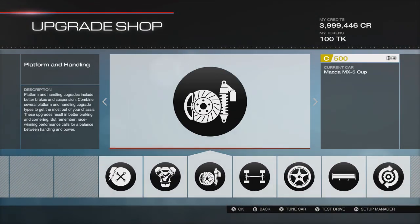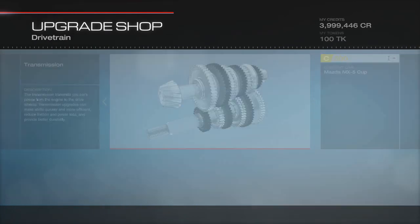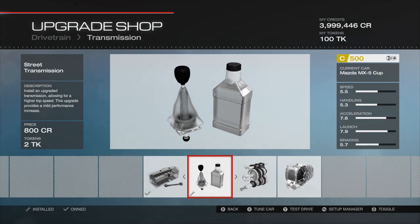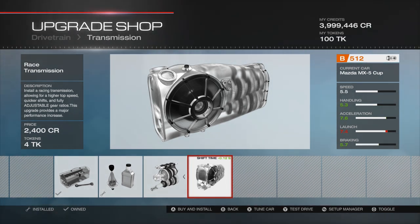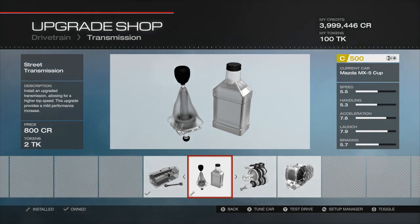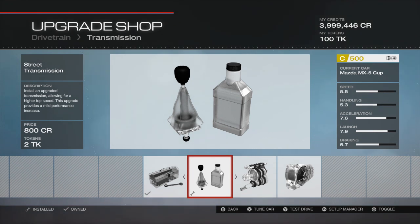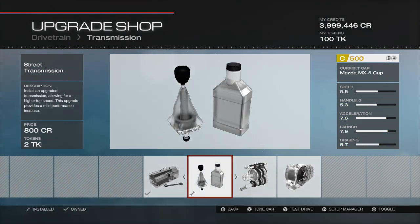Platform and handling wise we've pretty much got everything on there — race boost that handling stat up a little bit. Drivetrain on this one: interestingly I haven't gone with a race transmission, I've gone with a street transmission. If you add the race transmission you have to spend another 12 PI, which in C class is quite a lot. The gears are spaced out really well and you don't get a dead spot in any of the gears. So save the 12 PI, spend it on more power and grip, and go with a street transmission.